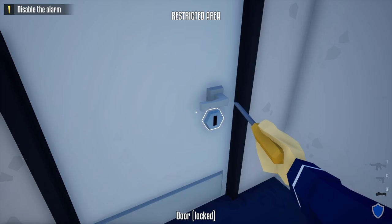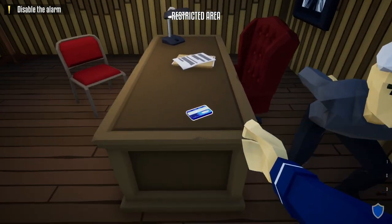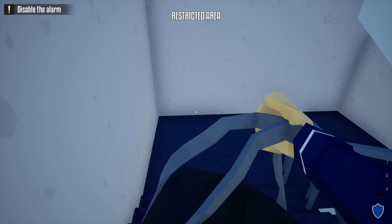Next, take your duffel bag, take your lock pick, and unlock the door to the manager's office. Go inside and zip tie the manager. Make sure you grab the vault keycard on his desk and place it in your duffel bag.